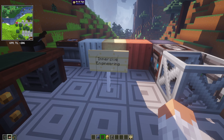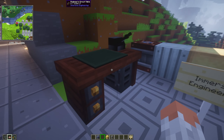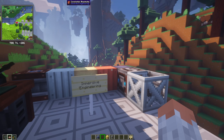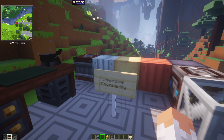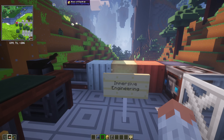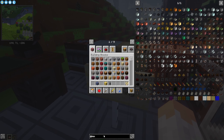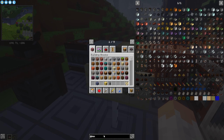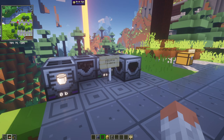Then we have Immersive Engineering, which adds realism-inspired technology and retro-futuristic tech. It kind of reminds me of Bioshock aesthetically. It adds a lot of technological themed building blocks — as you can see, conveyor belts and all kinds of things in that industrial-inspired style.